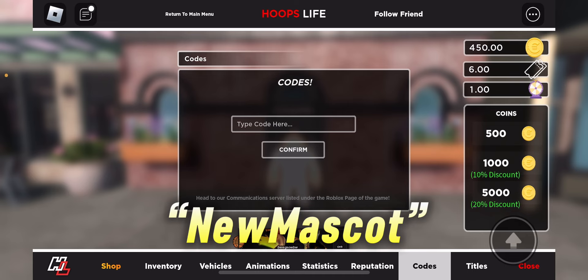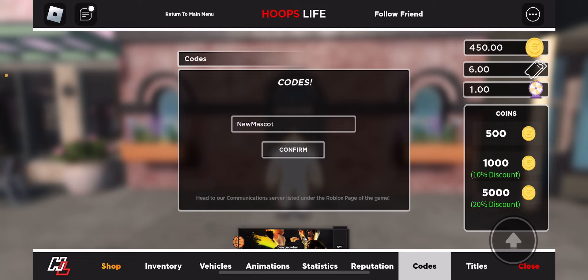For the next code, type in 'new mascot'. This code is also going to give you 200 coins. Go ahead and type it in, then click confirm. As you can see again on the top right, 650 coins — absolutely nothing required.